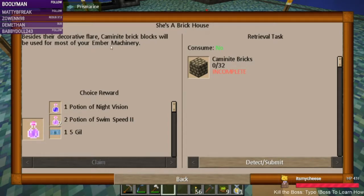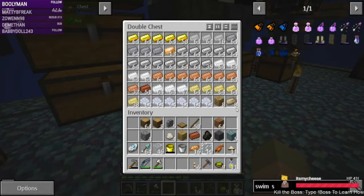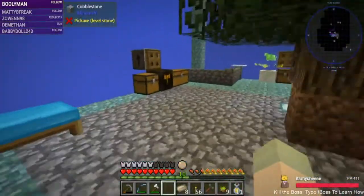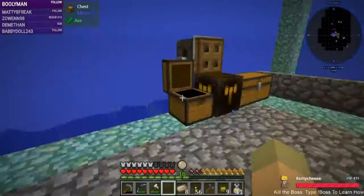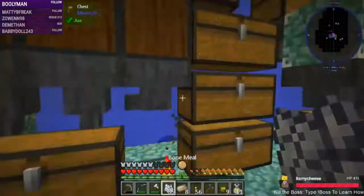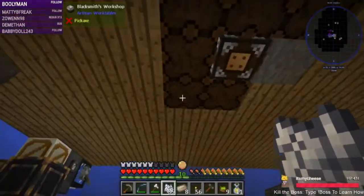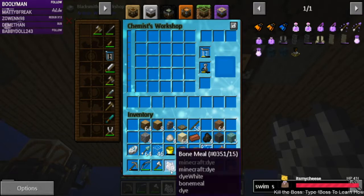Do we have more of that in here? Smelt it up — not enough, we're gonna need to make more. We need to make more of the Caymanite blend, which is sand and bone meal. Let's do that — it was in a chemist's table, was it in here? With some water.